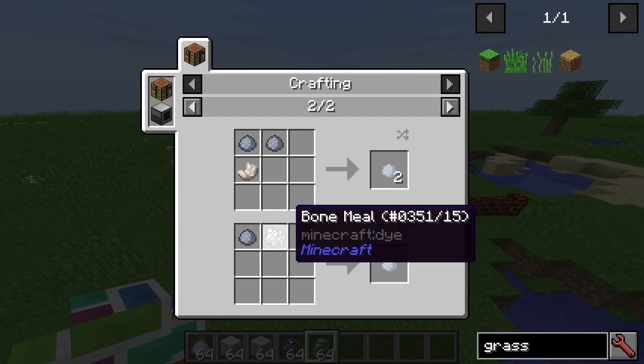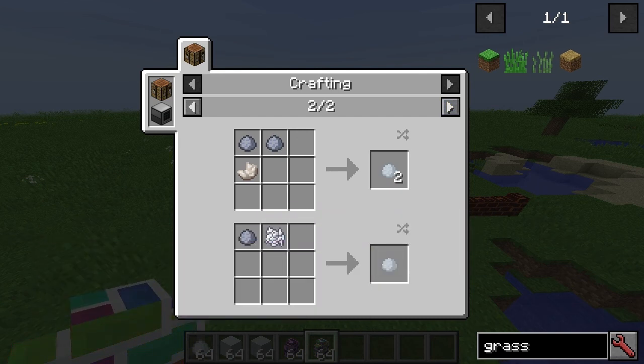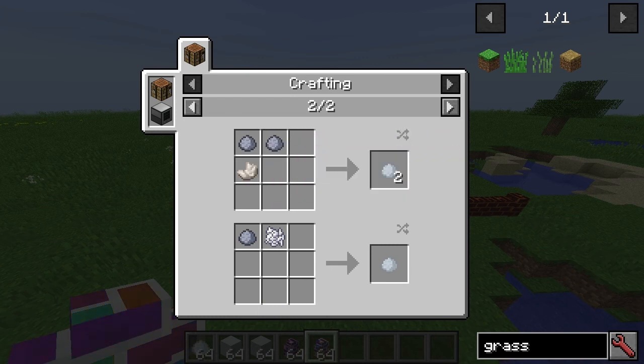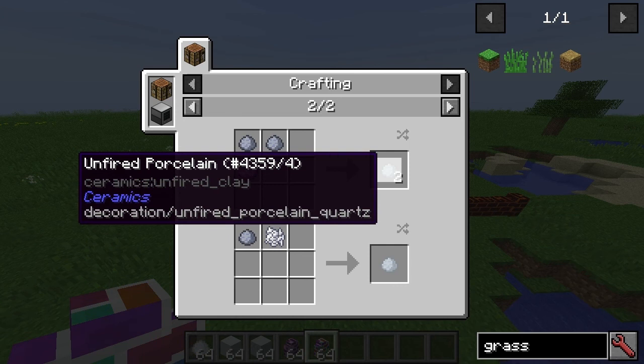You need to turn that clay with bone meal in the first instance into one unfired porcelain, or with nether quartz and two clay you'll get two unfired porcelain.